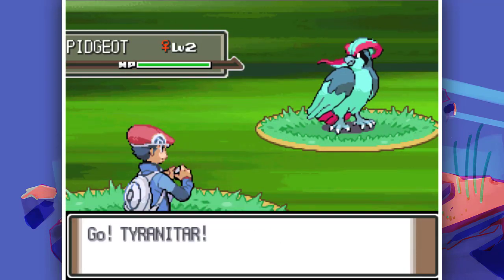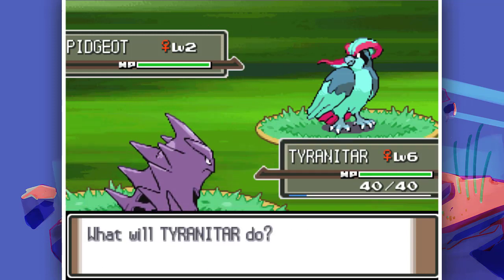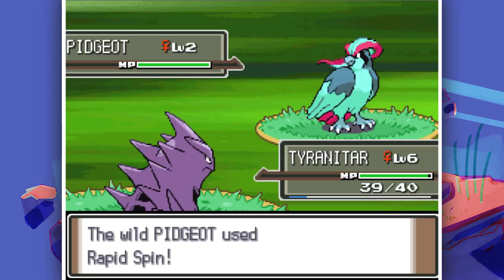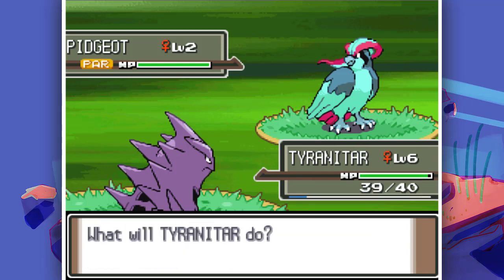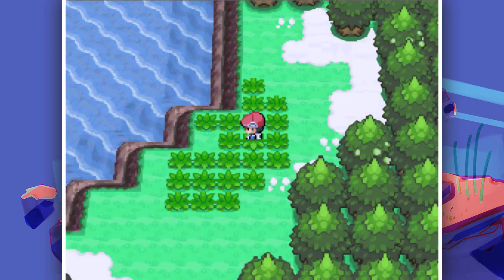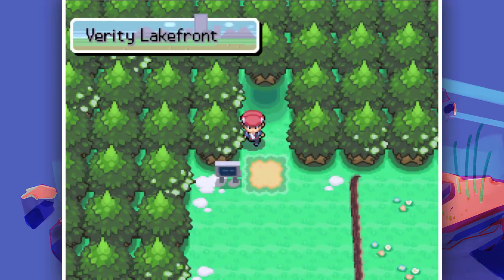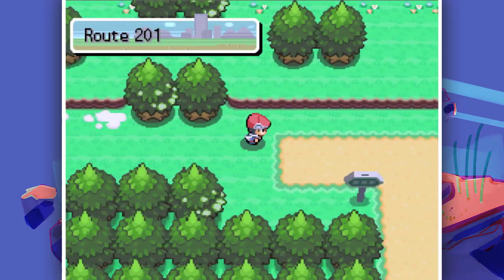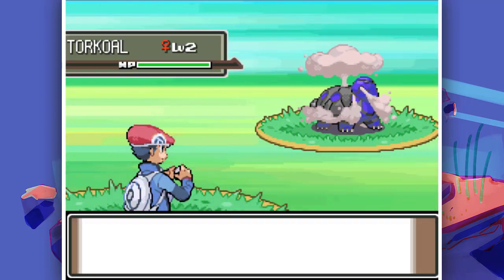If I had a Pokeball I would definitely get this Zangoose - I really like this color, it suits it a lot. It has the Effect Spore ability, so it's just paralyzed my Pokemon. If you play with Tyranitar in this randomizer, remember that Zangoose has Effect Spore and can paralyze your opponent when it hits.